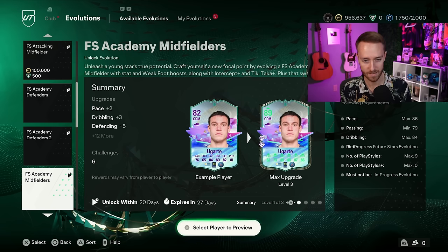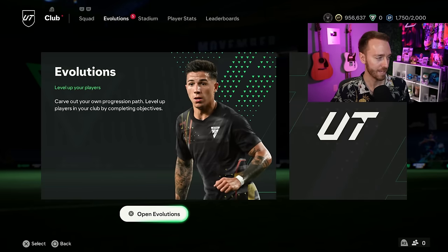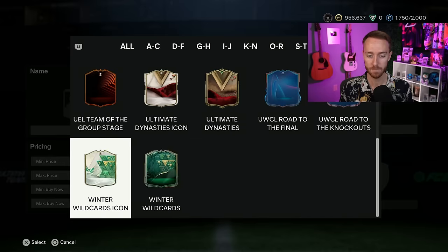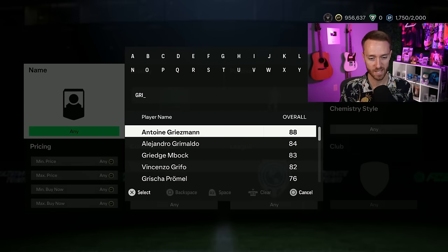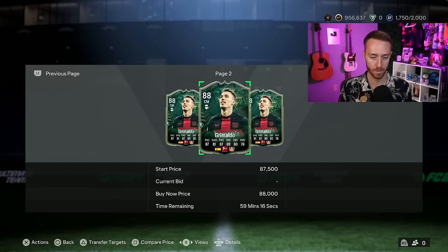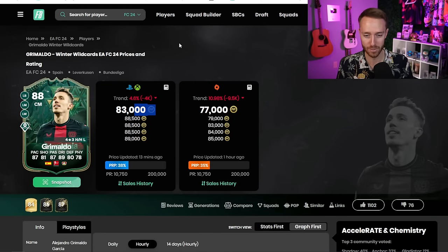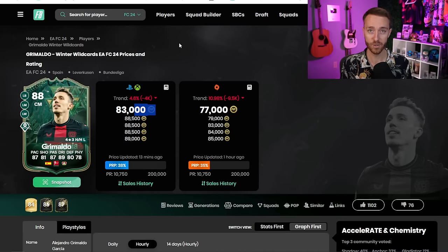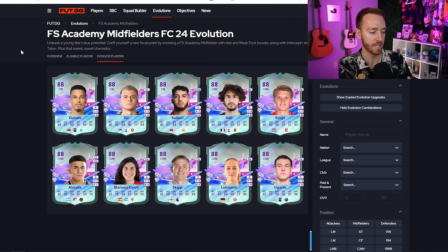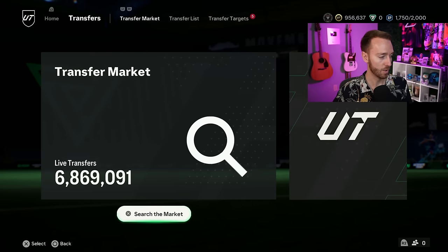You do get a weak foot upgrade, Intercept and Tiki Taka, and a nice boost in stats. But it's just a slight bit underwhelming compared to other Evos we've had. Another way to tell it's not that crazy is it's not making the market crash. Middle-tier to high-tier midfielders are not being panic-sold that much at all. Grimaldo's Winter Wildcards is down a little — he was 93 to 97k coins and now he's at 83k — but that's not much of a drop compared to what we saw for the attacking and defender Evos.